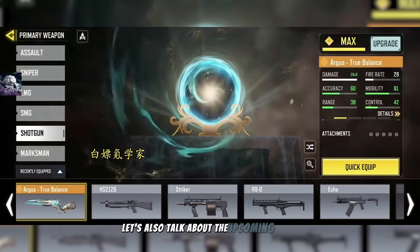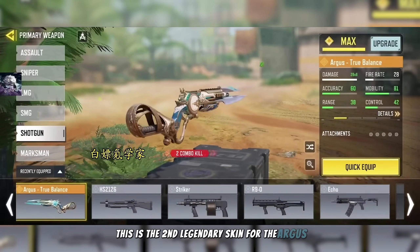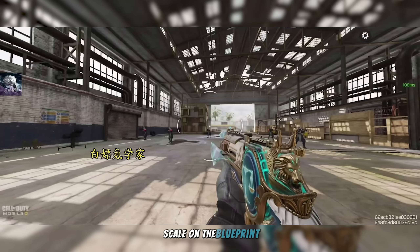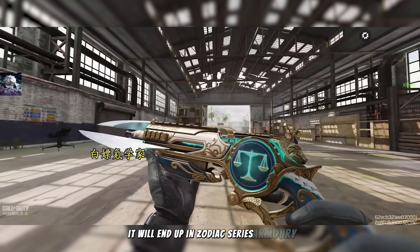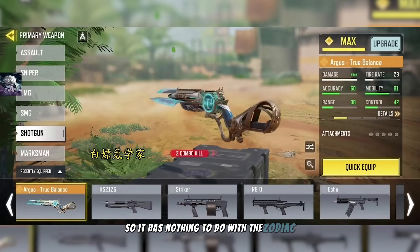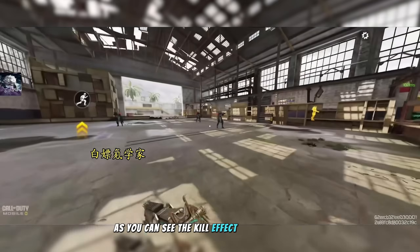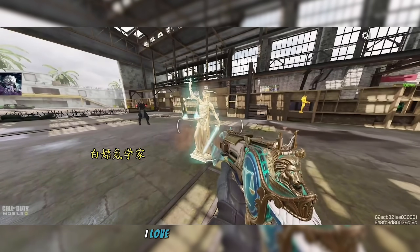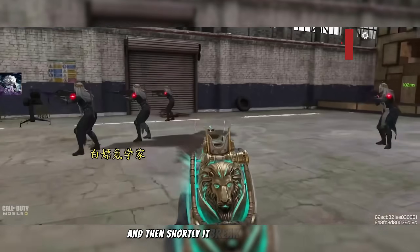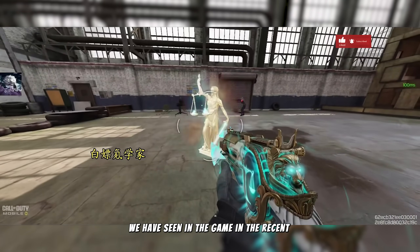Let's talk about the upcoming lucky draw featuring the legendary Argos True Balance — the second legendary skin for the Argos, and I'd say it's the best one design-wise. A lot of people speculated that the clear scale on the blueprint would place it in the Zodiac series under the Libra sign; however, it has nothing to do with the Zodiac series. This skin has multiple reactive stages, and the kill effect is my favorite part — it has two stages where you see the lady scales of justice statue, and then it breaks down. I'd say this is one of the most innovative kill effects we've seen in the game recently.